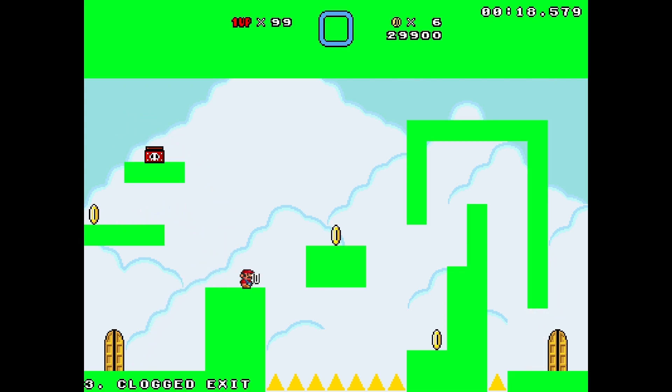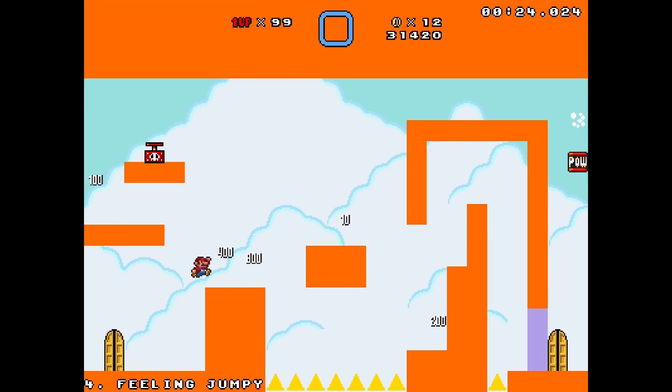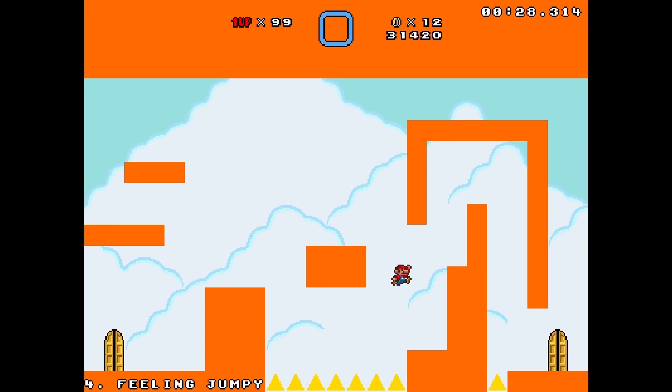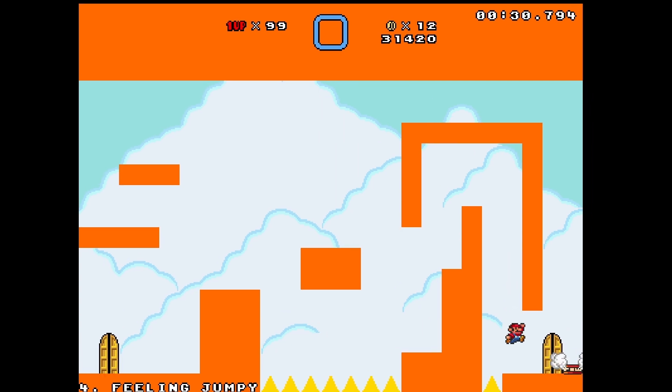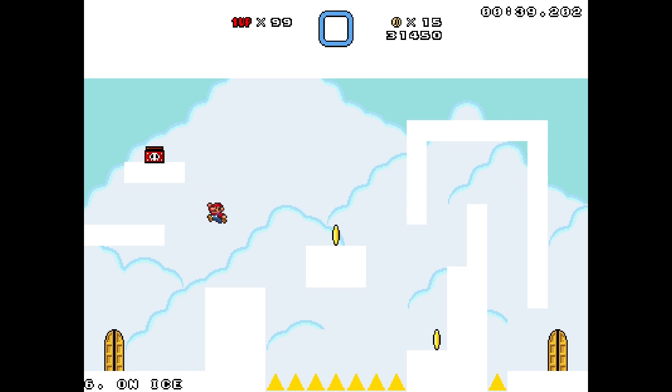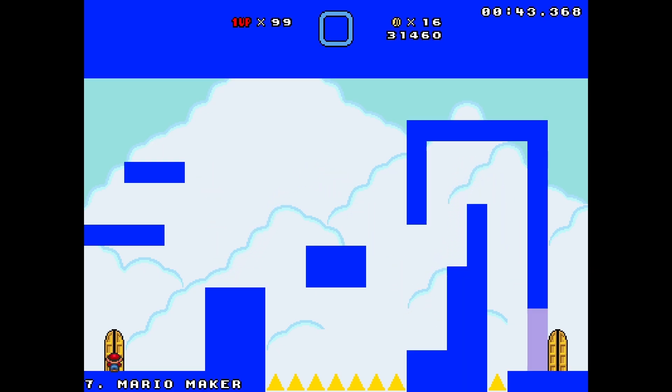For this one we have to press the switch, make our way over, but the exit is clogged so we press down and go through an invisible pipe. For the next one there are constant pow blocks that try to make us jump, so we have to make sure we're in the air when that happens so we don't lose any time. Then we have a wrapper one where we just go around the level, and an ice level where we have to deal with ice physics — I have to jump a little bit to keep up with that.